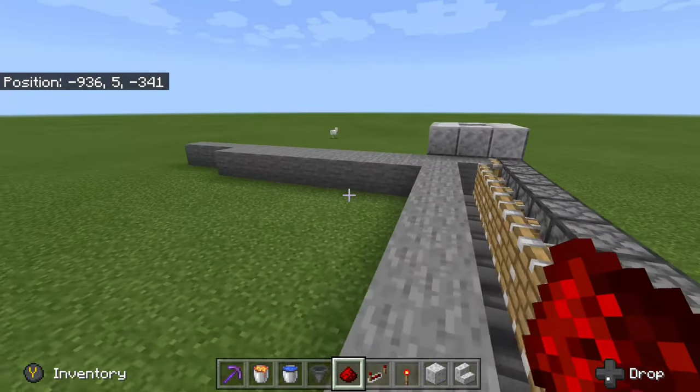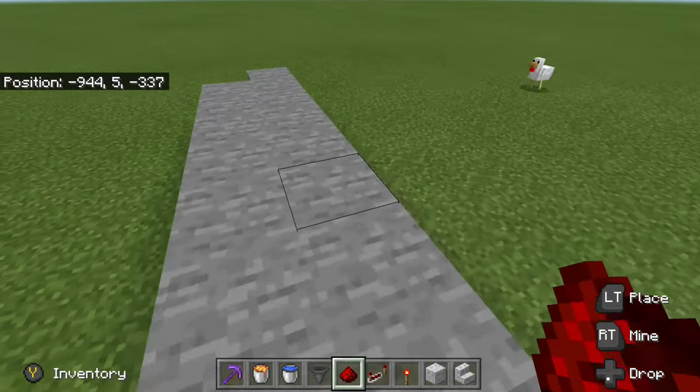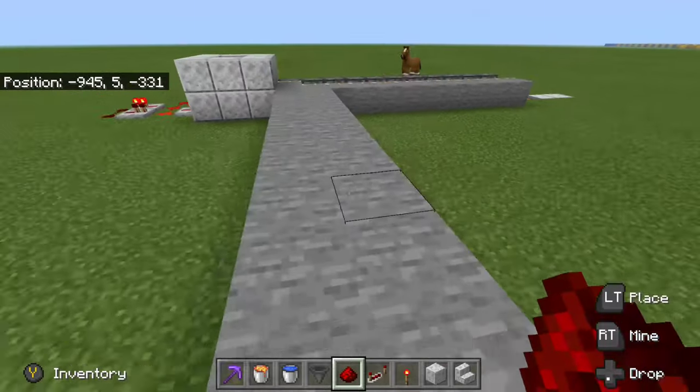The max spaces that a piston can push is 12 — 1, 2, 3, 4, 5, 6, 7, 8, 9, 10, 11, 12 — yep.